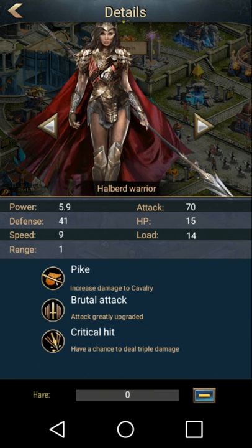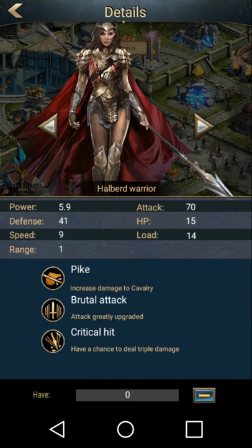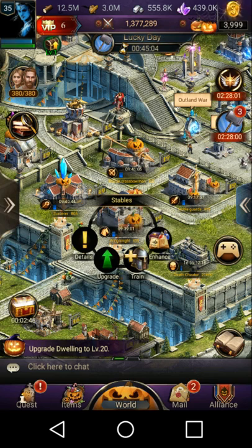Then you have your halberd warriors — these guys are attack. As you can see, the defense on this guy is only 29; on your noble guards it's 70. There are two different types for each one. These halberd warriors have increased damage to cavalry, their attack is greatly upgraded, and with brutal attack and critical hit you have a chance to deal triple damage. But that chance to deal triple damage really isn't much, so I don't like to use the pike warriors very often. I think they should have done something a little different with them.